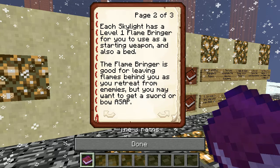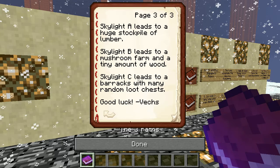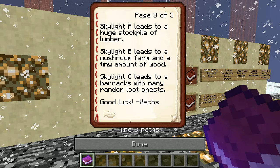Skylight A leads to a huge stockpile of lumber. Skylight B leads to a mushroom farm and a tiny amount of wood. Skylight C leads to a barracks with many random loot chests. Good luck, Vex. Barracks — oh crap.